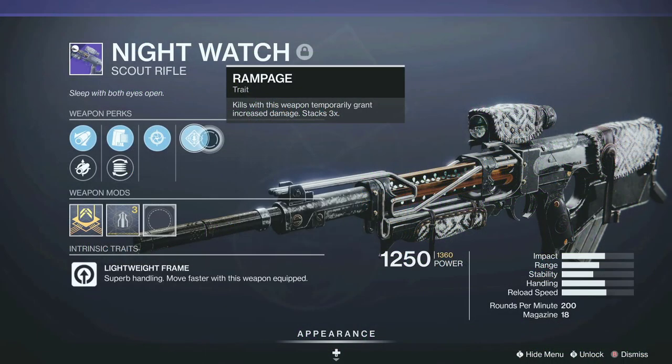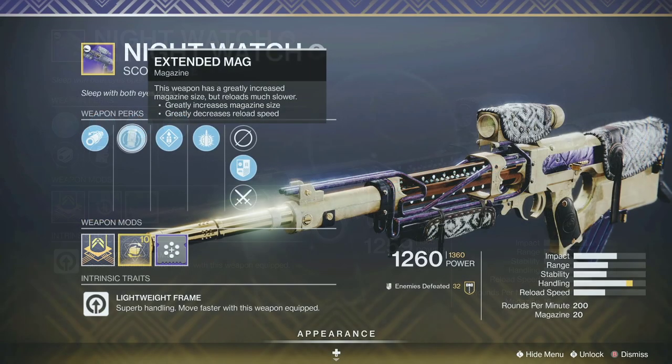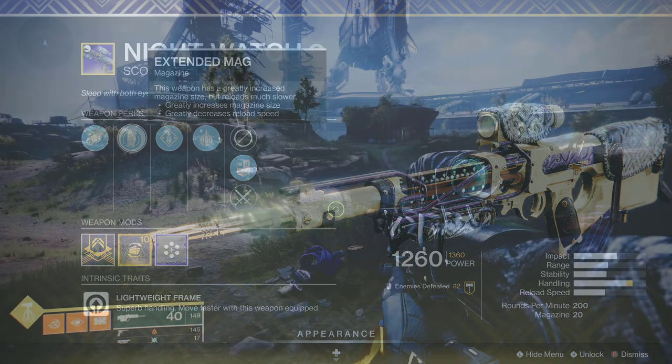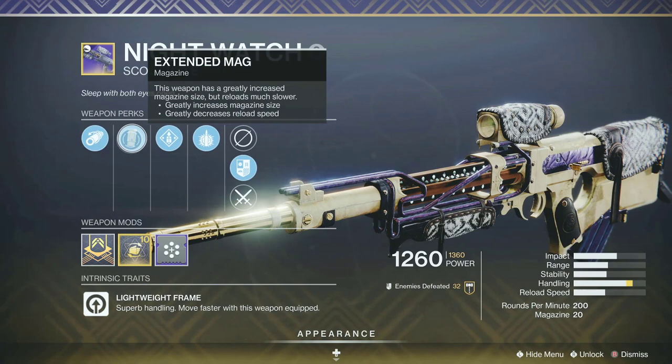There are many excellent random roll Night Watch scout rifles, but the curated Night Watch scout rifle is very special. It's the only one that can hold 40 rounds in the magazine, and there's only one place where you can get it right now that I know of. Here's how you can get the curated Night Watch scout rifle very easily.